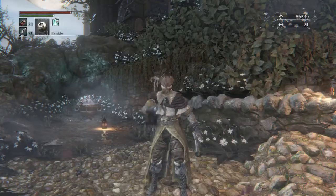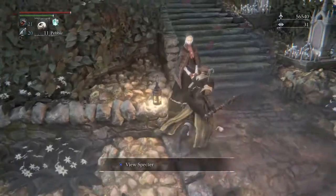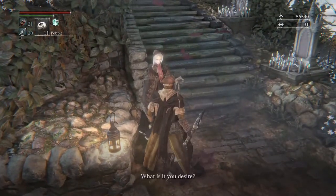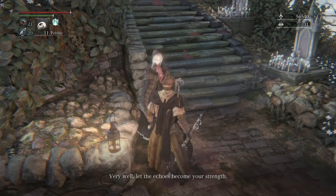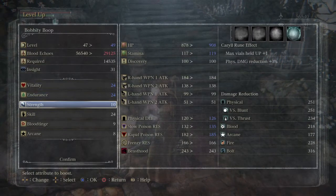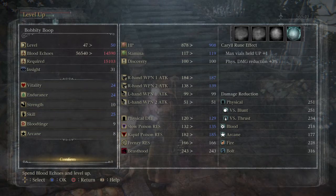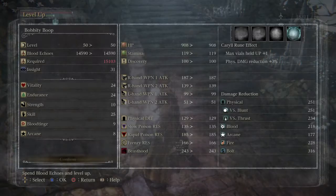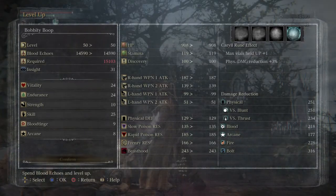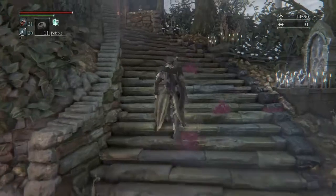Go ahead and use all ten of those. Level those up two more times, level our skill up again. We're level 50 with 25 skill, 24 vitality and endurance — that is perfect. Farewell, good hunter.